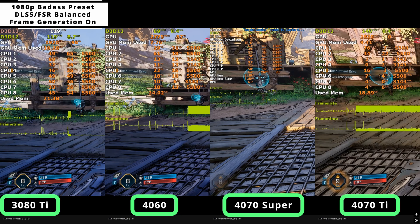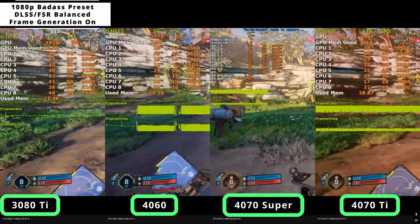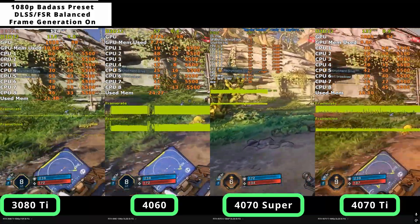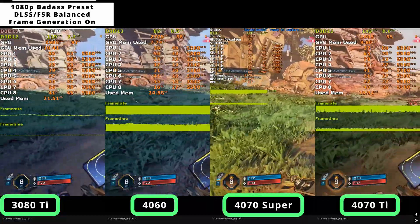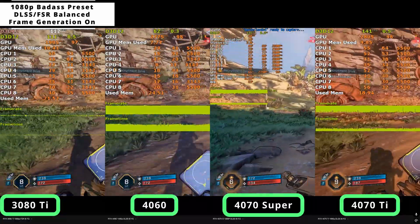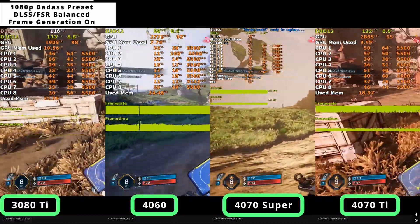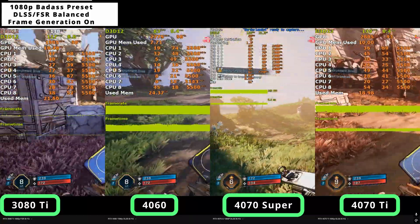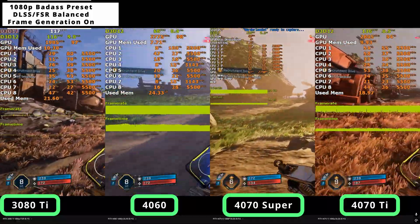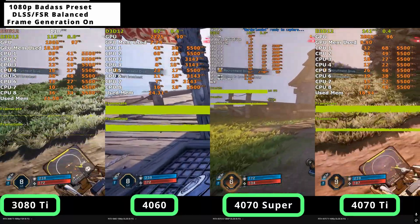At 1080p badass settings with balanced upscaling and frame gen, the 3080 Ti manages around 110fps, the 4060 averages around 50-60fps, the 4070 Super hovers around 120-130fps, and the 4070 Ti averages 140. Most cards are stable except the 4060, because the input frame times are too low — you're under 40fps without frame gen. So enabling frame gen improves the frame rates, but frame times are still inconsistent and it leads to quite a bit of input lag.